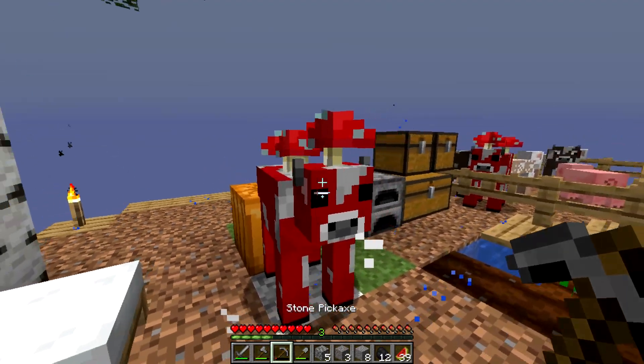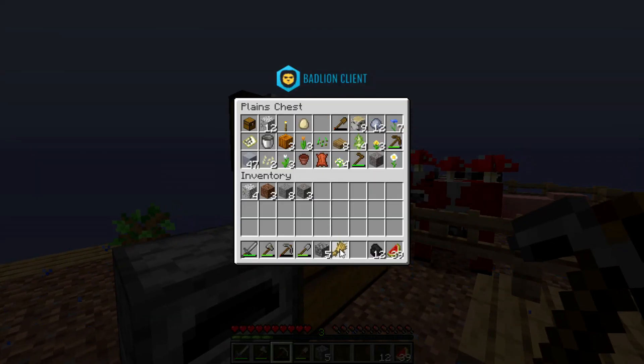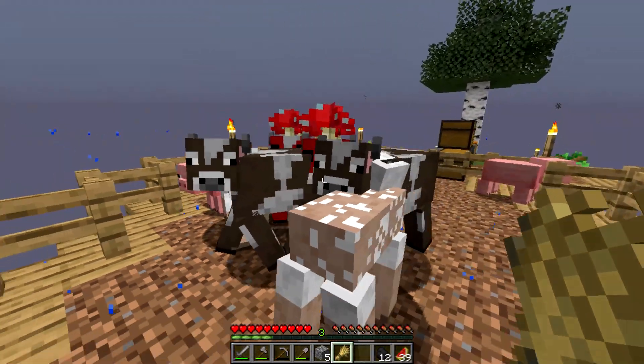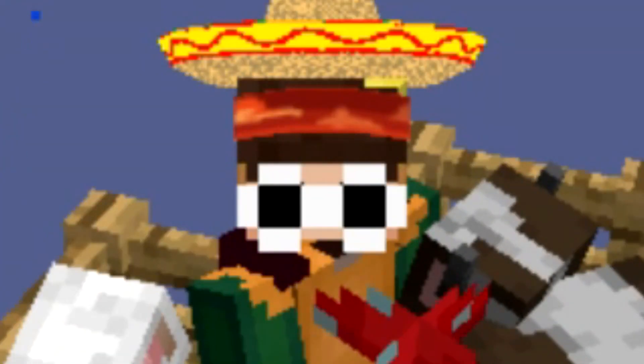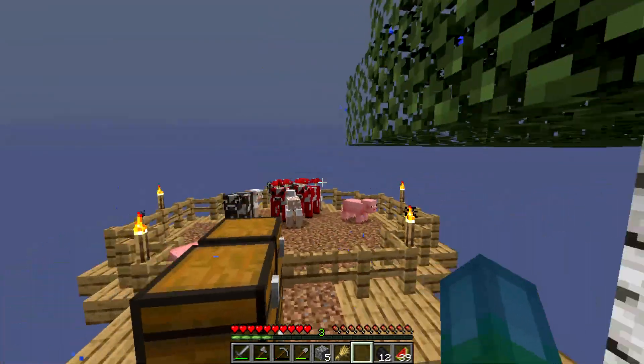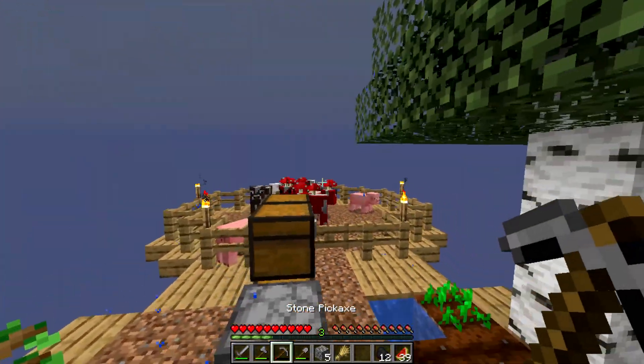Oh my god, we got a new mob! Okay, we got another mooshroom. Oh, this is actually really great. Let me go get this wheat real quick so we can bring you over here with your new family now. Everyone, come in here, follow the leader — the man, the myth, the legend, Crusty David. Oh my gosh, we got another tree too! This island is actually going really good right now. I'm happy with how this is going, and I'm actually really excited for this.